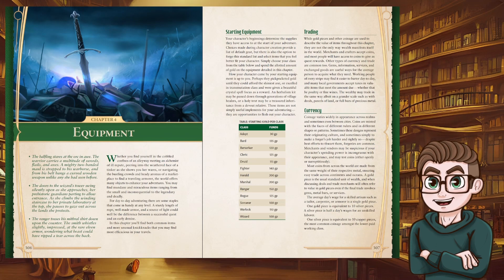Here we are with Chapter Four pulled up in the rulebook. If you're interested in getting the PDF, you can get it at the EN Publishing website or the Level Up 5e website — the link will be in the description. We've got equipment. I'm going to go past this fairly quickly unless my eye catches something really different.